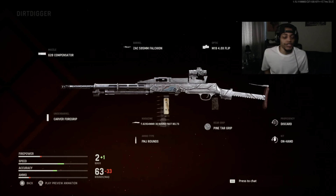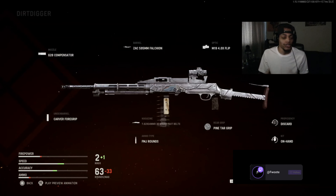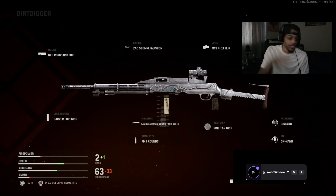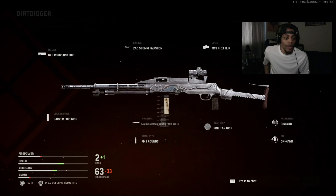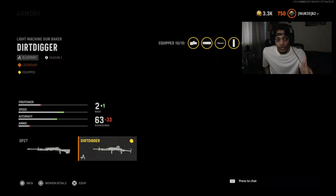What's up YouTube, welcome back to the channel. Today we're using the PD-27 LMG, and this LMG is insane, man. If you guys know about this LMG, it has a little disc on top - you can use different types of magazines on this gun. This is the blueprint we're trying today, it's called the Dirt Digger. This is not in the Season 2 battle pass - it's actually the Season 1 battle pass, so I'm gonna back out and show you guys - right there it says Season One.